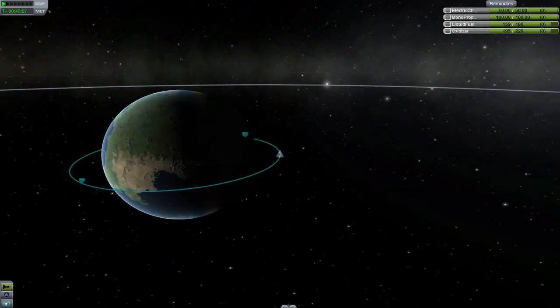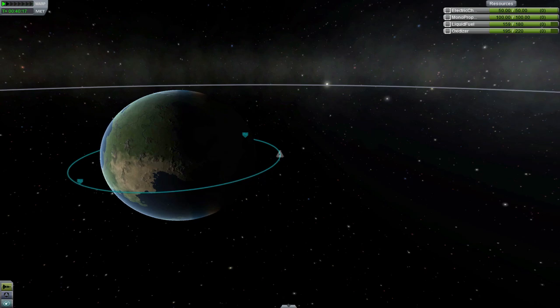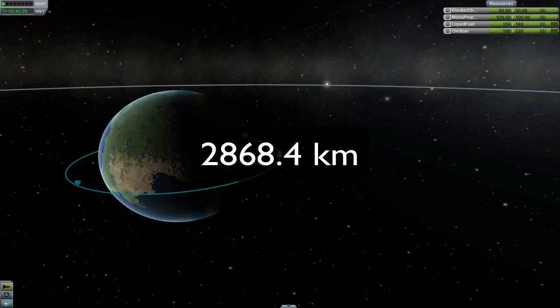There's a special type of orbit called the geosynchronous orbit. When your craft is in a geosynchronous orbit, its orbital speed matches the rotational speed of the planet it's orbiting. To get your craft into a geosynchronous orbit, you have to be at a specific altitude so that your orbital speed matches the planet's rotation. In the case of Kerbin, this magic altitude is 2,868 kilometers.